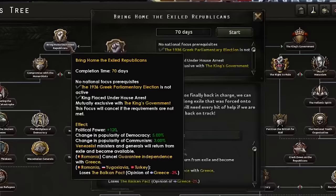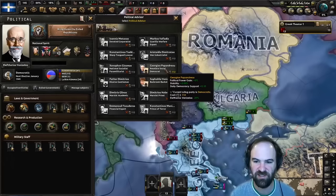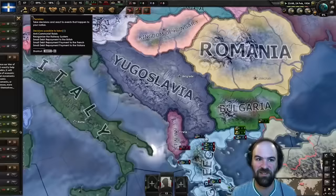Time for 'Bring Home the Exiled Republicans.' We have some PP now, so we're going to spend that. We want to get the resolute social democrat Georgios Papandreou. What this guy does is increase democracy support so that later we'll be able to switch to democracy. There are some extra achievements you can get by doing this, but we're going to stay fascist for a significant amount of time - basically until we've gotten Byzantium already. Because we finished devaluating the drachma, this unlocked some decisions to get rid of the debt, but I'm going to do that later.